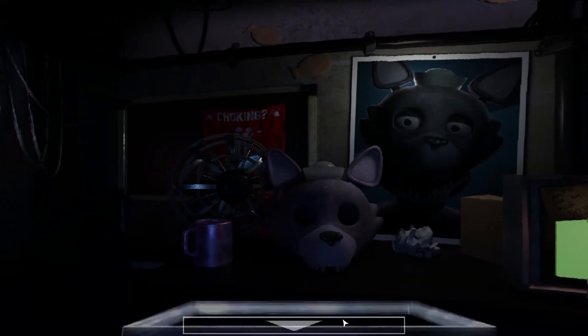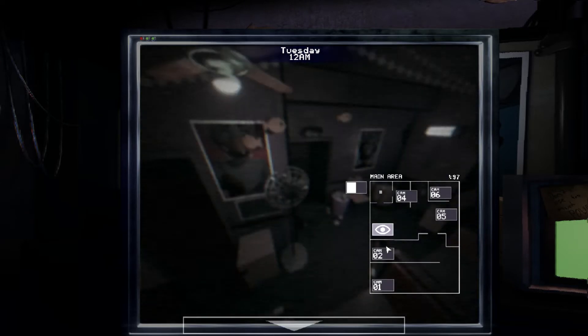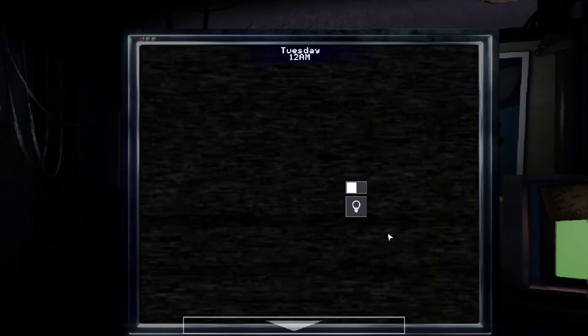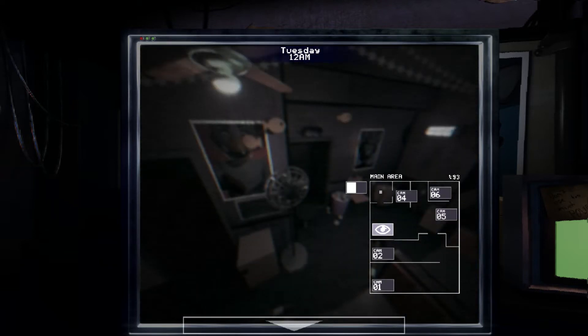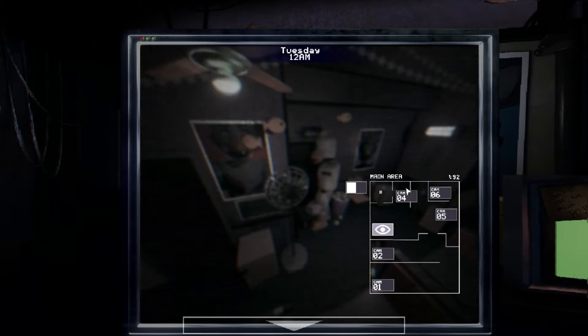Hey there, you've done a wonderful job so far. Tonight should be the same as last night, however we tinkered with the mascots a bit during the day trying to fix their malfunctions and water damage, so they might act a bit strange tonight. Close the doors, conserve power — yada yada — just keep your eyes peeled on those mascots. We don't want anything happening to them before we ship them off to the testing facility. That means he's gonna go there, and that is my left door.